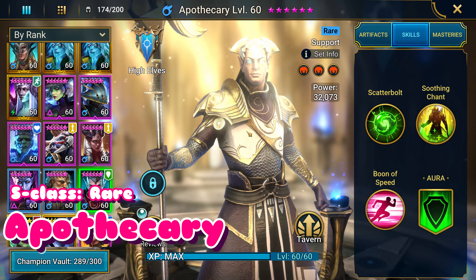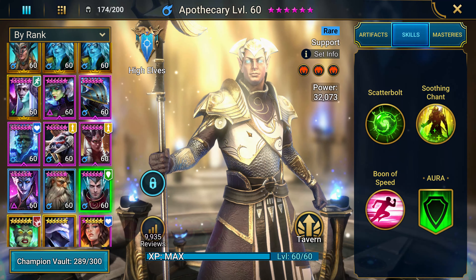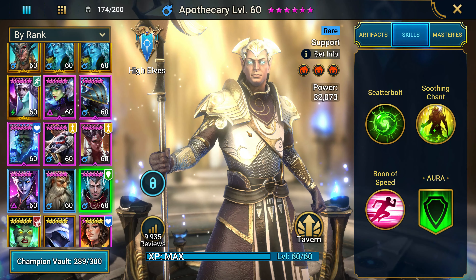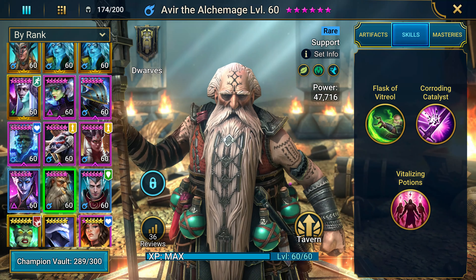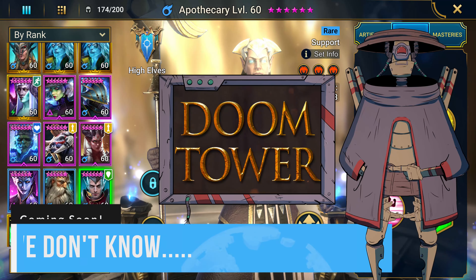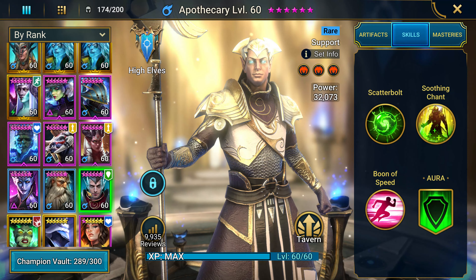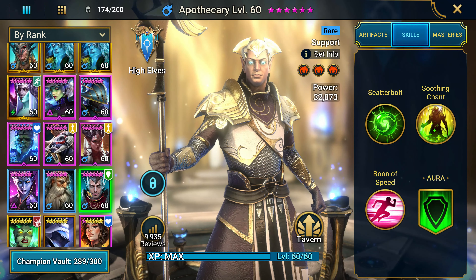Most of you guys already know Apothecary so we're not going to spend too much time on the champion, but trust me this is a very good rare champion if you didn't know. Many endgame players still use him. Another good thing about building these two champions out — Apothecary and who I like to call Gramps — is that Dune Tower is coming and I think they're going to start utilizing more rare champions, so right now is a good time to build up these two rares because they work very well together, and even individually they do a lot for your team composition.